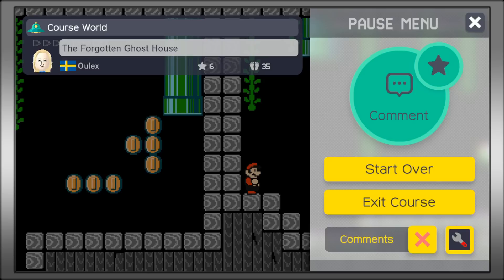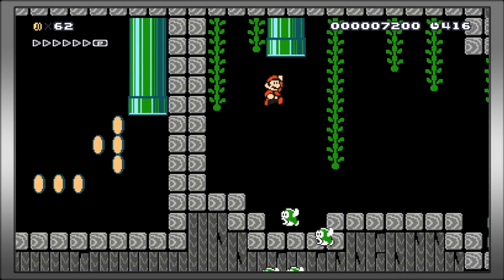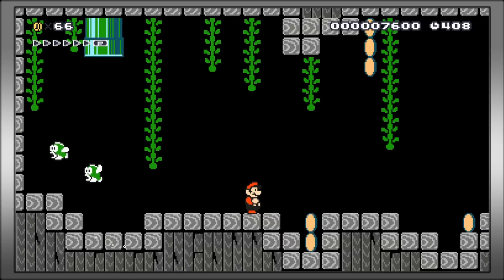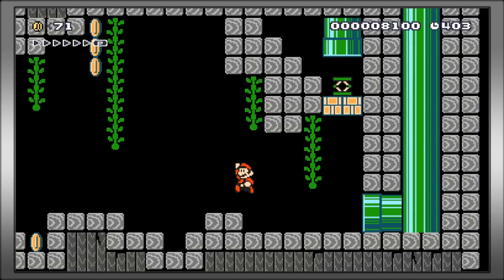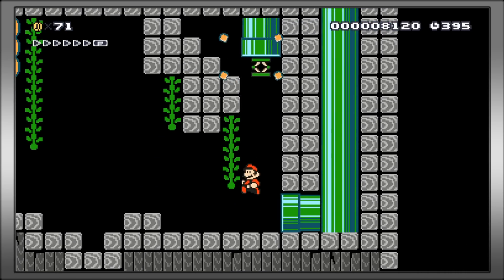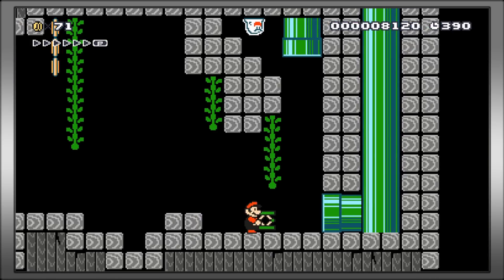The level drops you off into a watery place where the ghost house is. You float down, go in a pipe, and right off the bat you are introduced to these fish. You rush over them because if you don't, they're going to come up after you and attack you. Granted, very easy to jump over, but you are shown that you need to go faster than the fish and get over them. So it's a fast level.